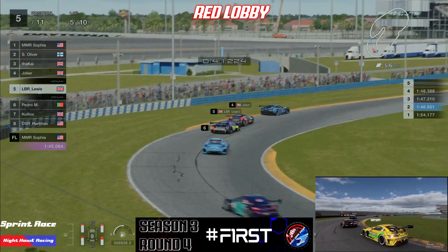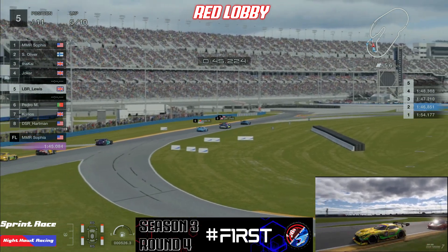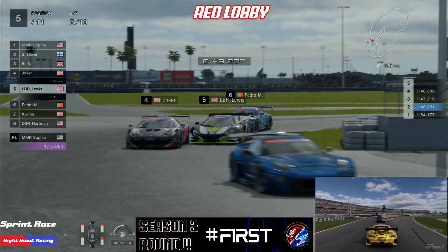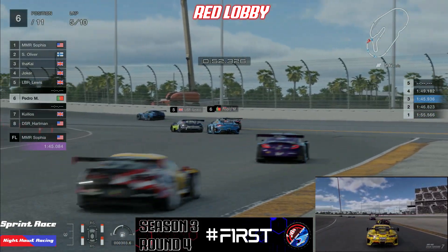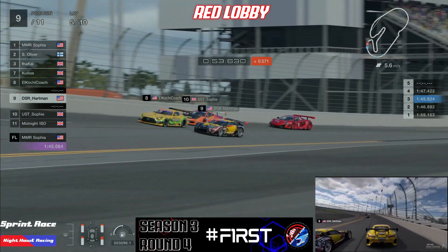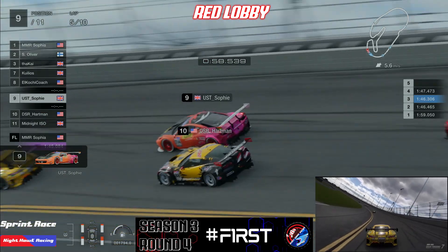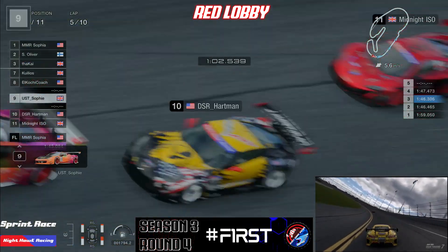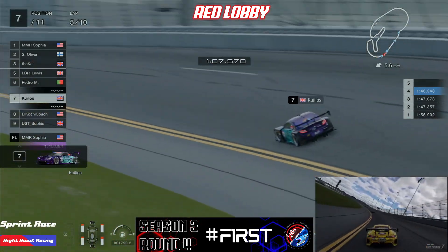Joker looks to make a fairly ambitious move on LB Lewis. There ain't no move quite like a robust one! Hartman then makes a slight mistake coming out of the corner, which lets Coach through. Sometimes the robust moves pay off, sometimes they don't. As long as the drivers are careful and don't trade too much paint, it's all good. We then see a little battle forming between Coach, Sophie, Hartman and Midnight — it's a battle of who's going to brake slightly later, and Sophie brakes the latest of the bunch, managing to get past all three.